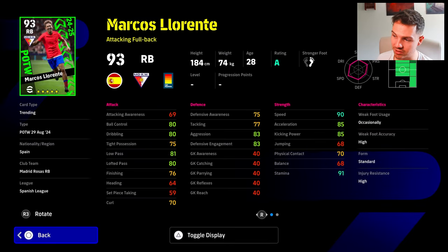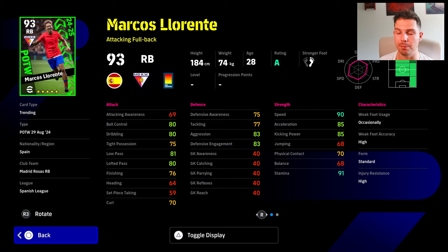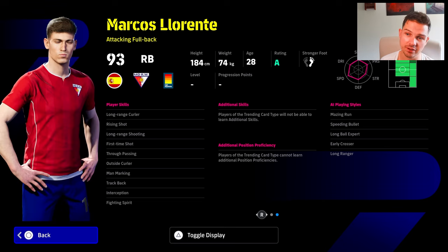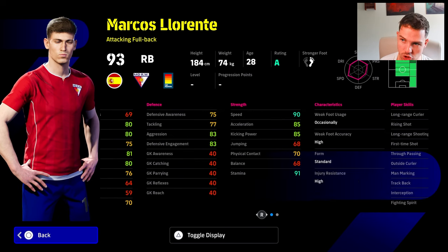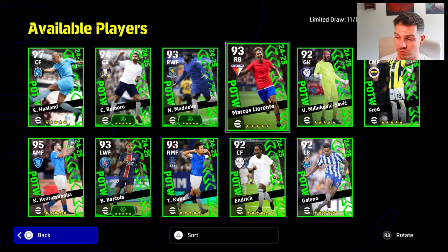Marcos Llorente — not his best card, but definitely not his worst. He's a really good player. He's listed as a right back here but he pretty much can play anywhere from right back up to SS — right midfield, center, defensive and attacking midfield. It's a very, very nice card, probably one of the most underrated cards in the whole of eFootball. In eFootball 22 he was one of my favorite center midfielders — he was absolutely insane. I don't like this card as much because he's listed as an attacking fullback and I'm just not going to play him there. He doesn't hit any thresholds that you'd want, so it's a bit of a disappointing one.